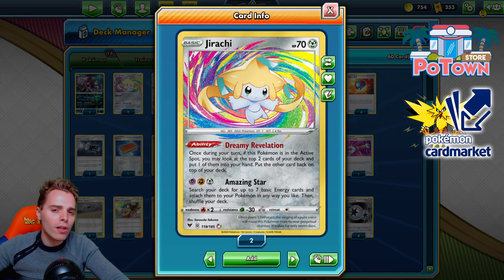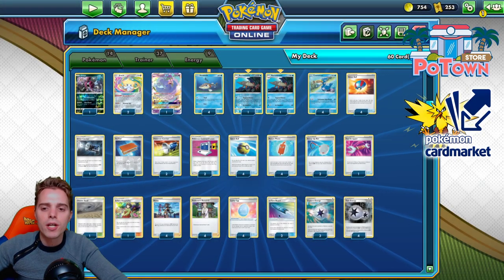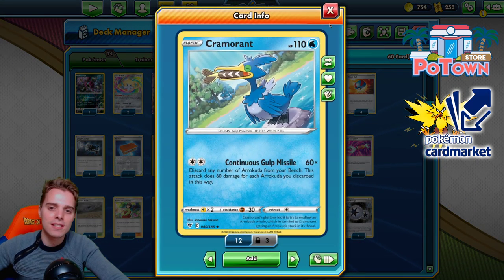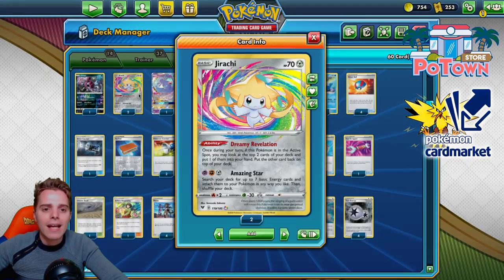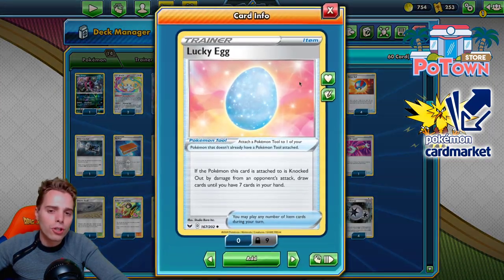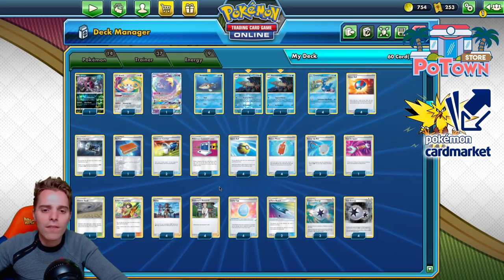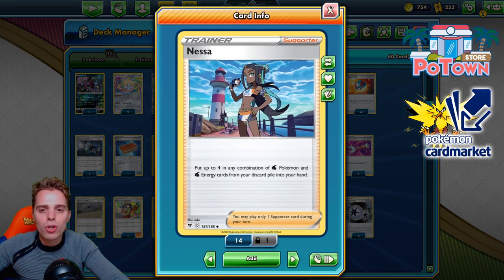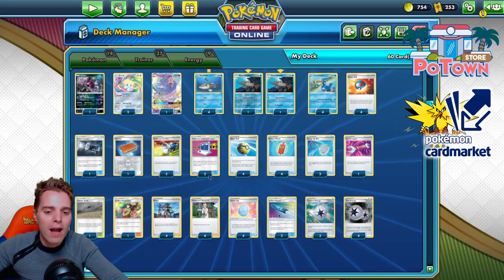Our main draw engine will be the Dreamy Revelation Jirachi amazing rare. We need to find our Twin Energy because Cramorant can only use this attack significantly with one attachment. We'll use something like Rotom Phone to put the energy on top of the deck and draw it out with Jirachi. We have U-turn Board for Jirachi and will also draw with Lucky Egg. If our Cramorant gets knocked out with Lucky Egg attached, we draw cards until we have seven. Our main supporter of choice will be Nessa in the late game — just use Nessa, get our four Arrokuda back, and we're rolling again.